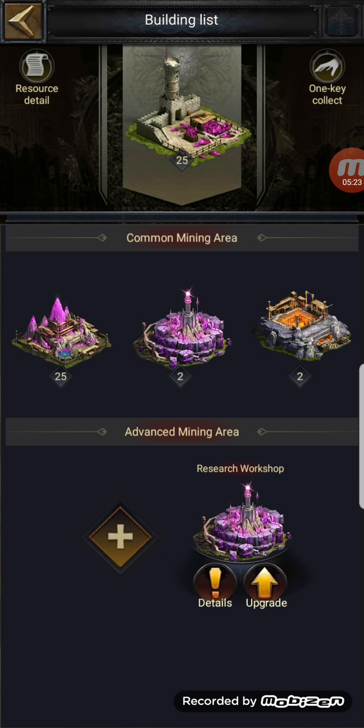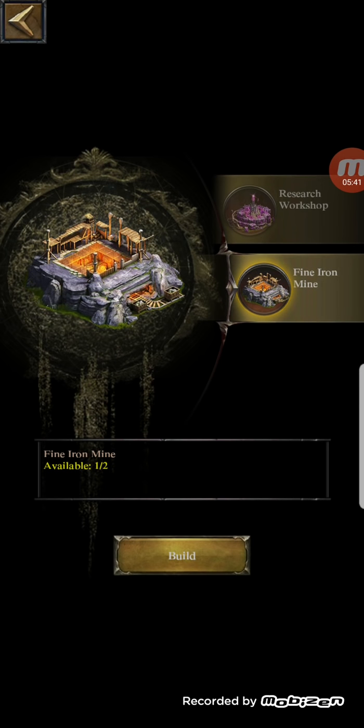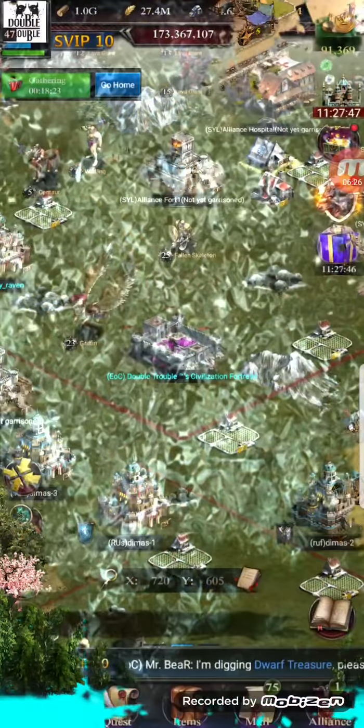I believe you can also go to details, demolish, and rebuild to focus on one particular resource. So for example, if I'm pushing civilization crystals, I pop a civilization crystal mine in there — and it's already built. So you can actually have two of the same type. I thought you could have three of each but it doesn't appear to be that way. So juggle it: whichever resource is going to be more important to you — maybe fine iron and civilization crystals, or research and whatever you're focusing on. Civilization crystals are a big part of upgrading, and by the looks of it you can now have two mines, which is perfect.